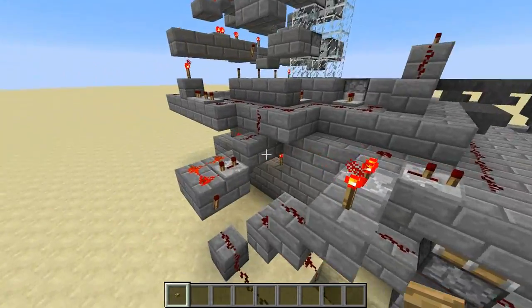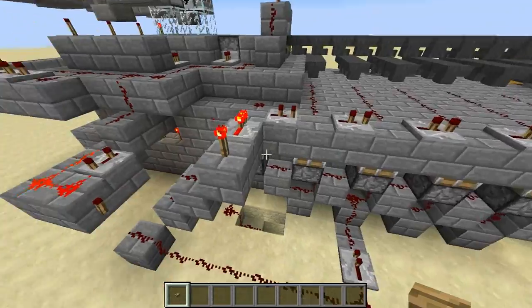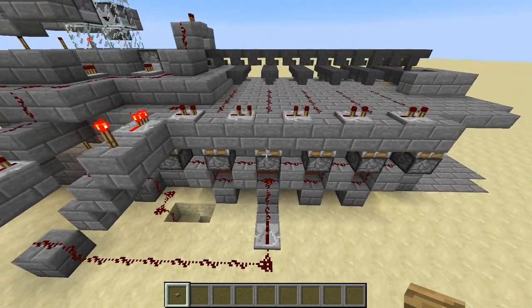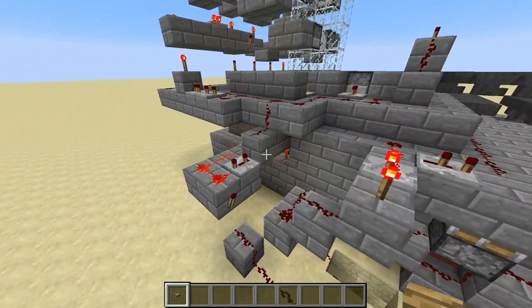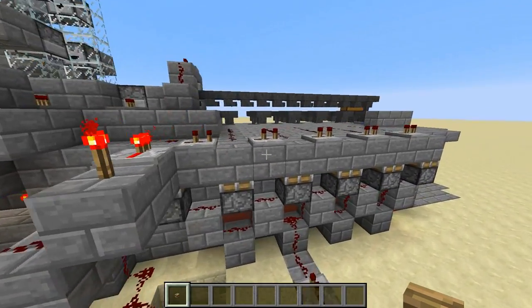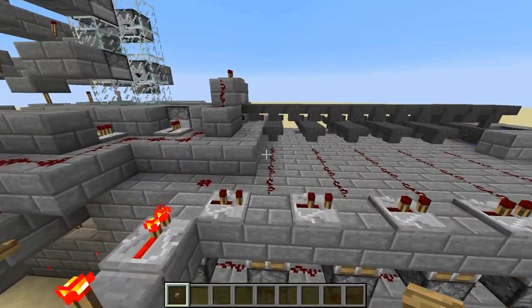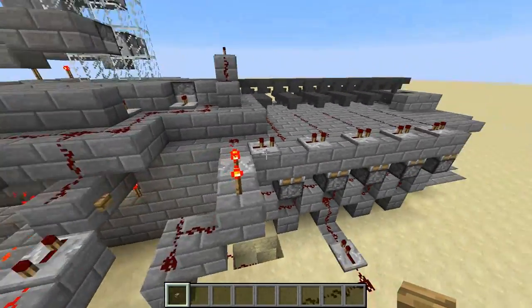First it's going to go through this monostable circuit to shorten the pulse. Then it's going to go down here and hit all of these sticky pistons. This is something that was on the iron trench and also Seth Blaine did it in his menorah. But every time it gets a pulse, one more line is going to light up.